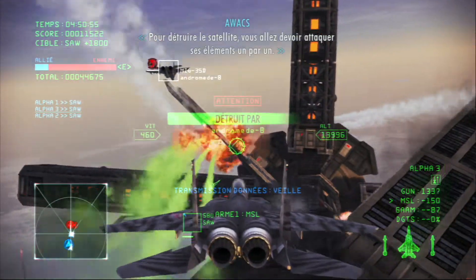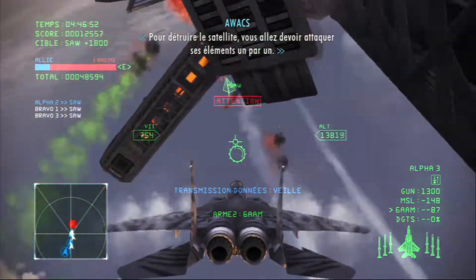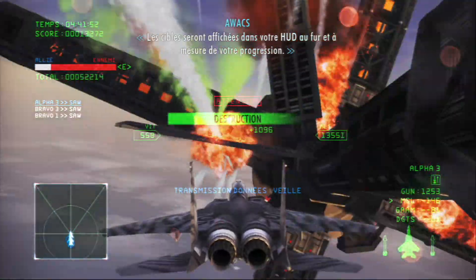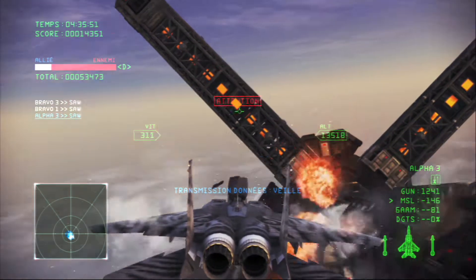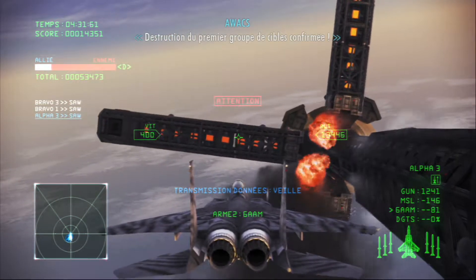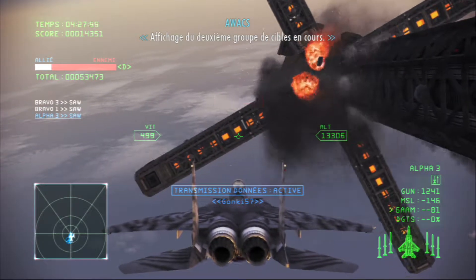When attacking the satellite, you'll need to destroy each of its parts in turn. Targets will be displayed on your HUD as you progress through the mission. All units, you are free to attack. First set of targets confirmed destroyed. Proceeding to display the second set of targets.